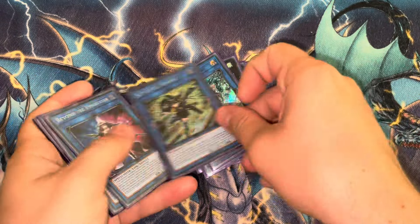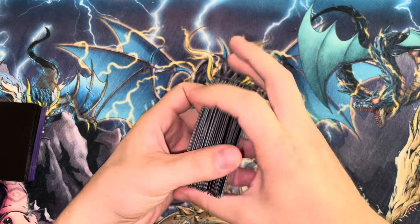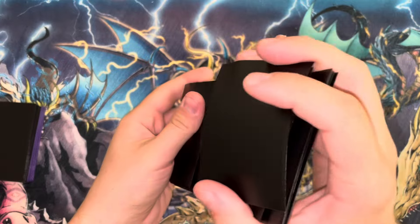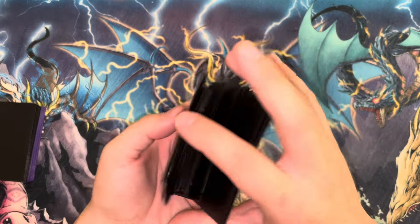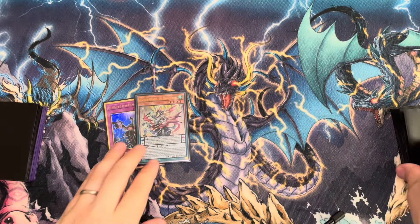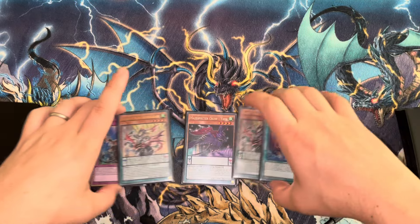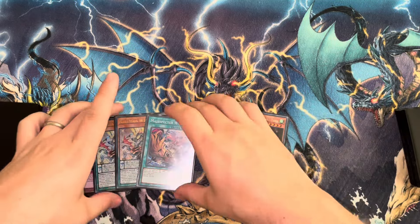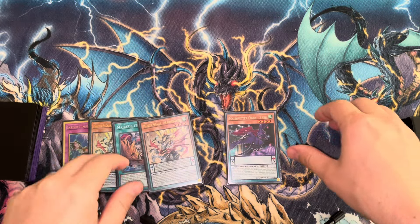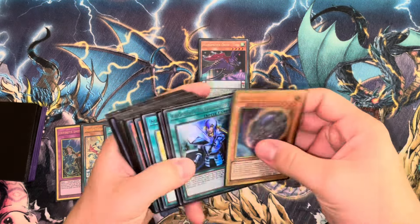I'll quickly show the one-card combo in case you haven't seen it before. Rather than just showing it in isolation, I'll do it in some test hands — there are a number of different ways to get to the one-card combo, so we'll see how we go. We've got Imperm, Majesty's Pegasus, Crow, another Majesty's Pegasus, and Wind — this hand does do the combo. The Yata opening is probably stronger and plays through Droll a bit more, but it gets Wind into rotation if you don't already open it.